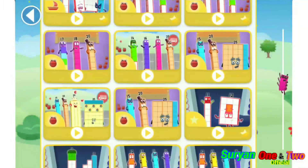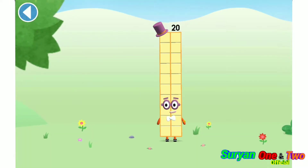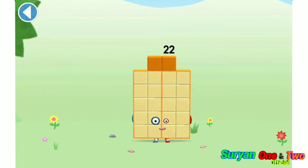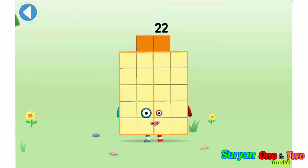Let's play! You're about to meet number block 22. Can you add 2 to 20 and make number block 22? Drag number block 2. Yay! This is number block 22. This number block is made up of 22 blocks. I have 2 football teams.